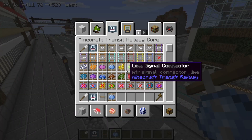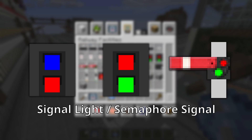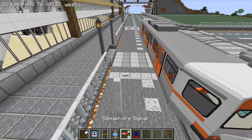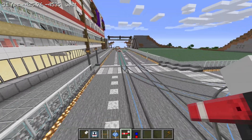Signal lights and semaphore signals are just for decoration. Let's place them close to a rail node. Note that the rail node must have colored signal blocks connected to it, and the signal light or semaphore signal must be facing in the same direction as the railway track.